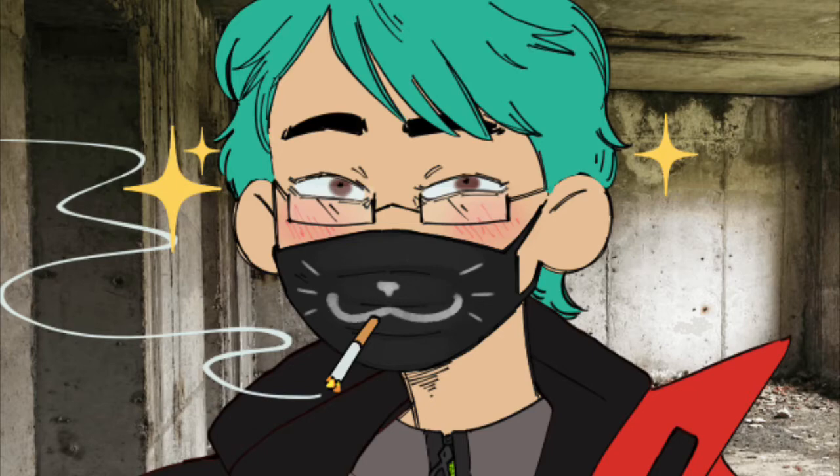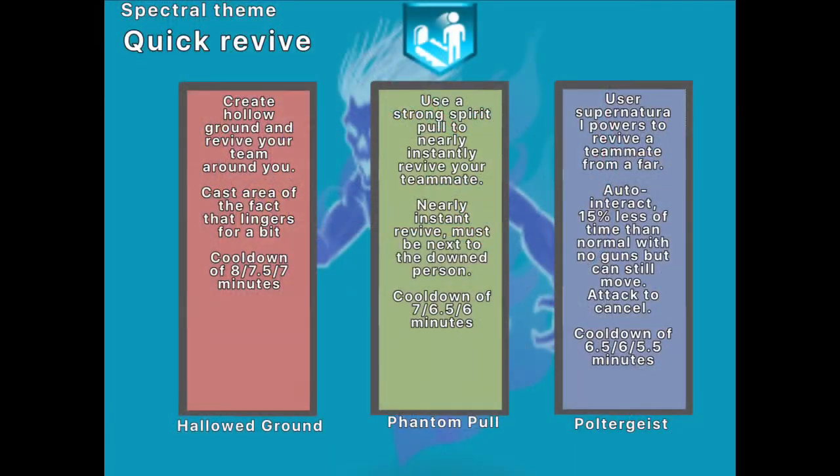I'm sorry I said 'alright' before everything. Let's go first with Quick Revive. I gave it a Spectral Theme. The first tree it has is Hollowed Ground — when you revive a teammate, it'll create a kind of AoE area of effect that will heal others, and it'll linger for a bit. It'll heal people and revive them at the normal 50%, like always for Quick Revive.